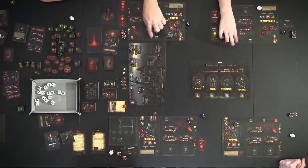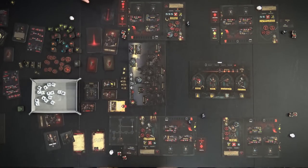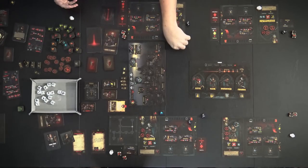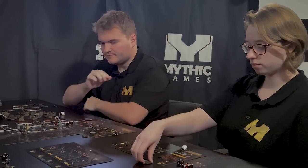Next is the Vestal, who uses her hamlet power: all heroes heal one stress and receive a buff that lasts three turns into the next quest. The Vestal does not visit a hamlet location this day — she stays and uses the power. That means the Jester goes last.